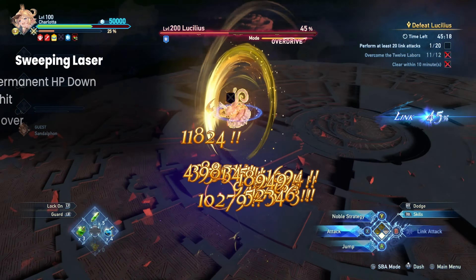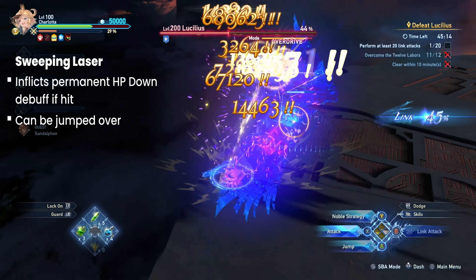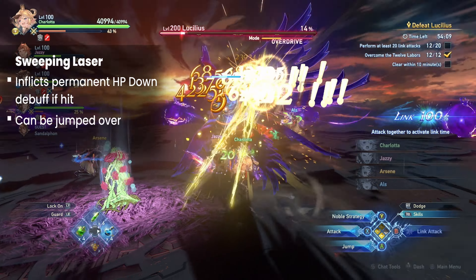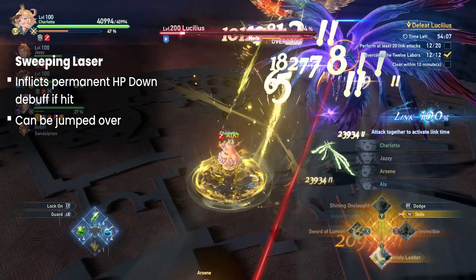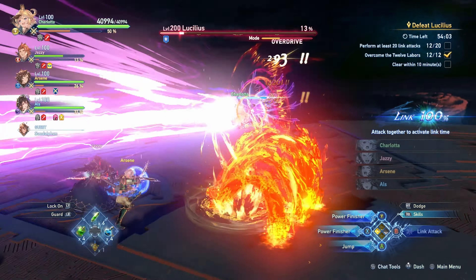The first of 2 brand-new attacks has Lucilius teleport to the edge of the arena. He then performs a very fast sweeping laser attack. Getting hit by this will inflict a permanent HP down debuff. If you're not confident with dodging, jumping works too.